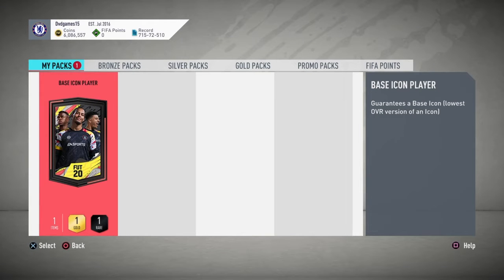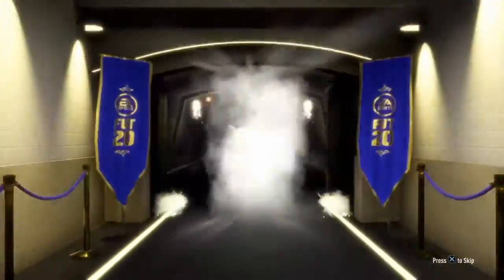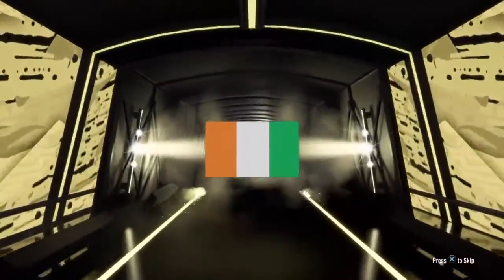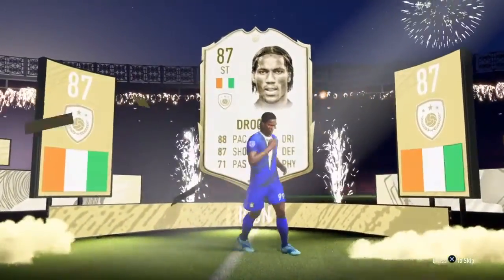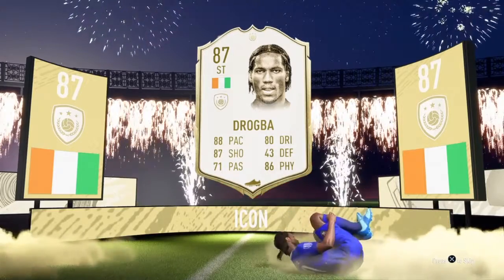Welcome back to the second part of this video. I just crafted an icon pack and I'm just going to open it, because this is going to be a very brief moment. I'm hoping for an icon that's a center mid. Drogba? Stop! Yo. That's my favorite player. And I can replace Zaha. Just a quick little pack thing. I'm done.